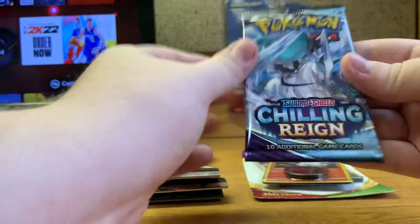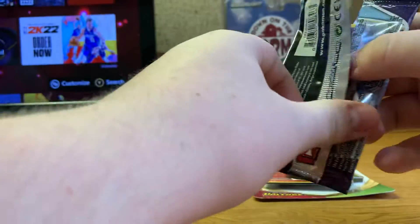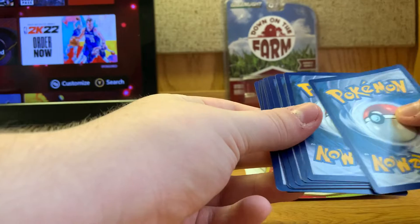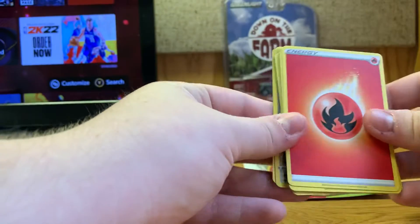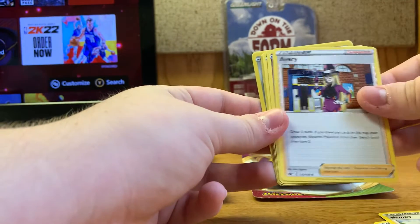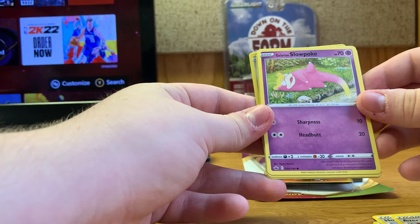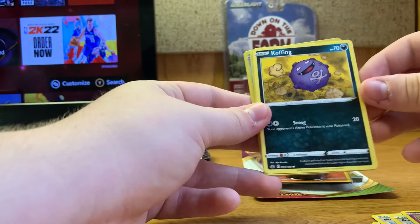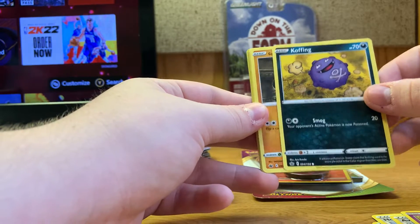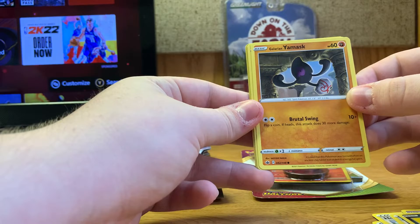All right, this one is Chilling Reign Sword and Shield. We got fire energy, spiral energy, Honey, the trainer Avery — a lot of trainers in that pack. Got a Galarian Slowpoke — that's a regional variant of the original Slowpoke. And Galarian Weezing — I remember seeing the meme of this one.